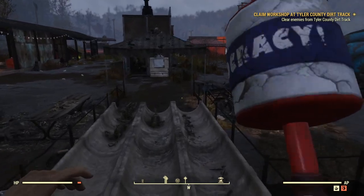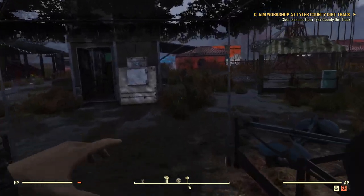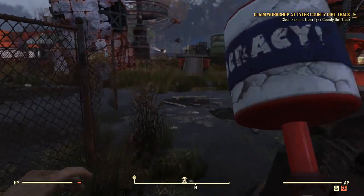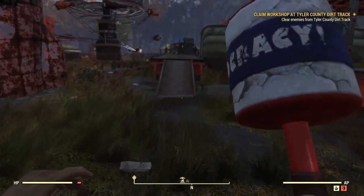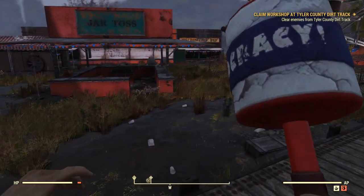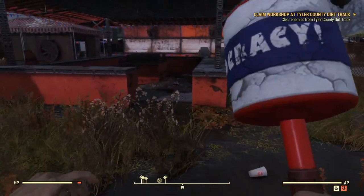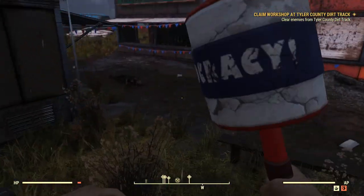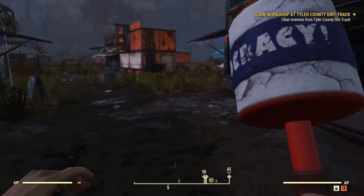But anyways guys, that's how you get the Kami Whacker inside Fallout 76. I hope you guys did enjoy it. If you did, please be sure to drop a like, comment, and subscribe, because it really does help the channel grow. Anyways, I love each and every single one of you. I hope to see you guys right back here in the next episode. But until then, remember to stay freaky, and bye-bye everybody. Thanks for watching.